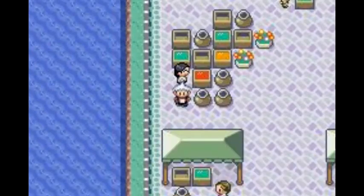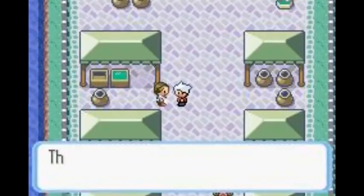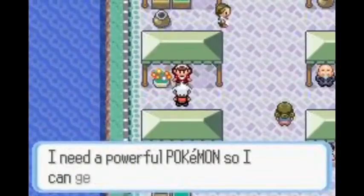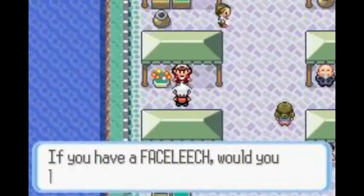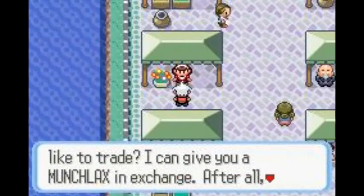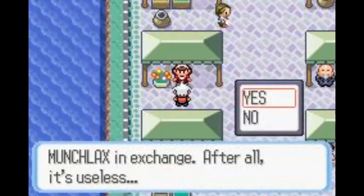I'm not stealing from the supplies! Yes, you are, you piece of shit. The food is running out. I'm so hungry. Do you sell anything? I need a pool for Pokemon so I can get out of the city. If you have a Face Leech, would you like to trade? I can give you a Munchlax chain — after all, it's useless.